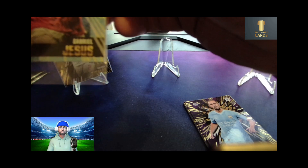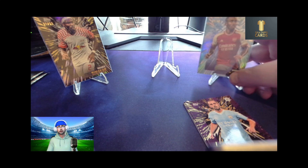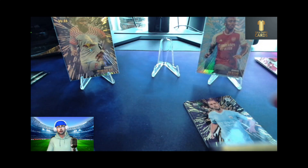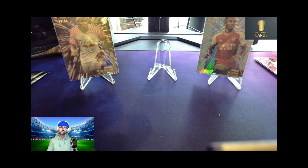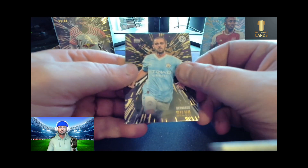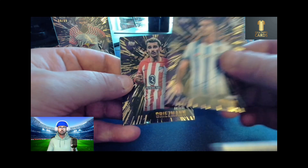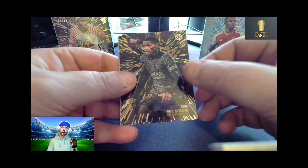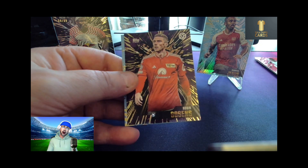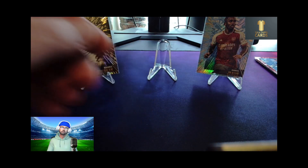All the cards I rip, apart from the ones I need for my personal collection, I do put up for sale on eBay, which will be listed below afterwards. I seal all the cards with a plastic sleeve and they all come in a padded envelope for extra protection. So: Bernardo Silva, an André Silva, an Antoine Griezmann, a Nuno Mendes, a Robin Gosens, and a Kevin De Bruyne elite. Two packs left.